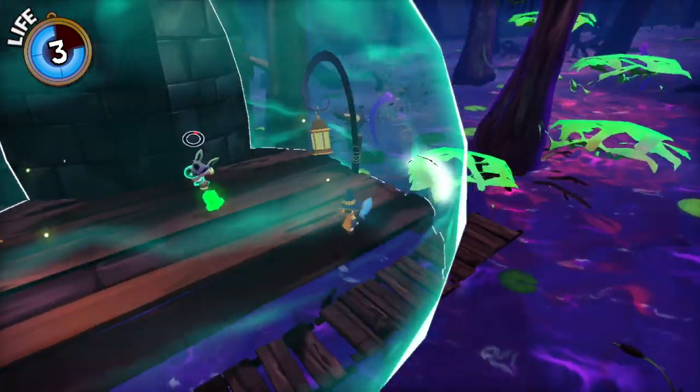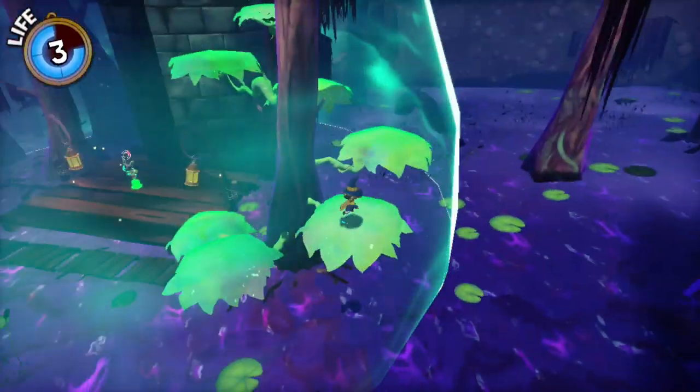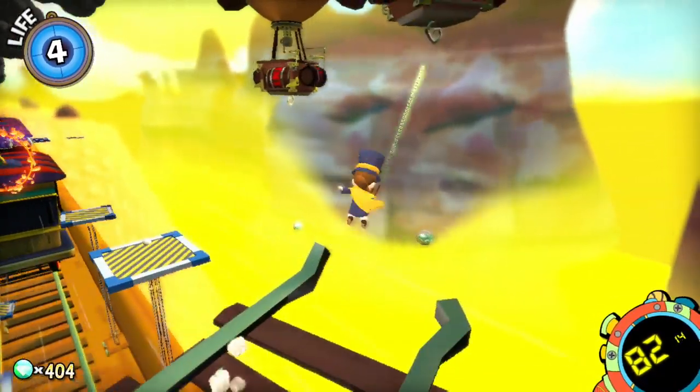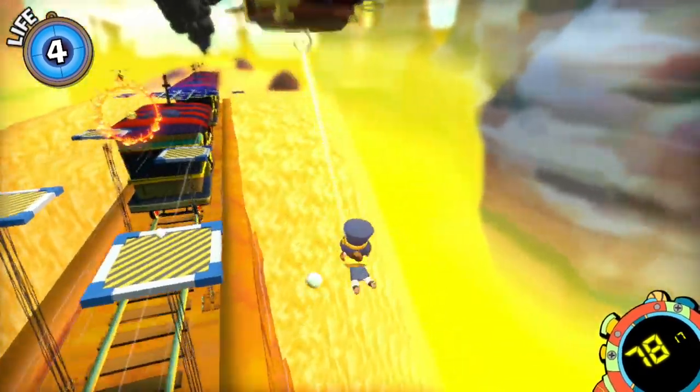A Hat in Time feels right at home on the Switch — a game strangely addictive to those of us who grew up playing the games that inspired it 10 and 20 years ago. It's available for $30 to $40 depending on if you buy the physical version, digital version, or digital DLC bundle — a decent price for what the game is. So get the game and enjoy this mix of old and new as we gaze onward to the future.